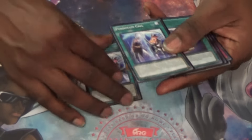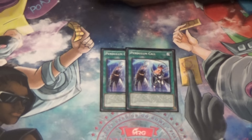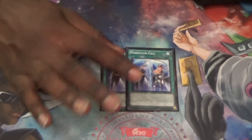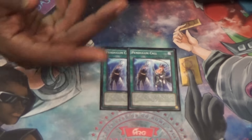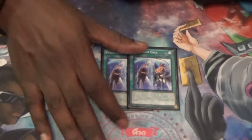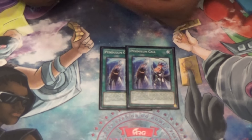Of course, with the Magicians, I play Double Pendulum Call. You just discard whatever you don't need, search your Magicians, and then this is where you don't lose the Wavering Eyes, you don't lose the Twin Twister, and you just go off with that.